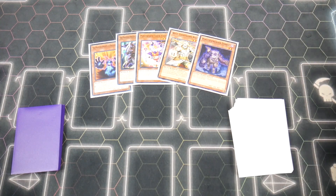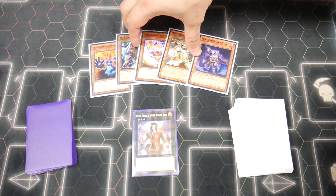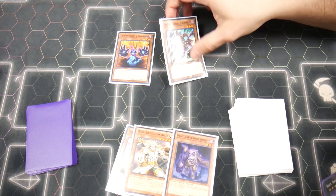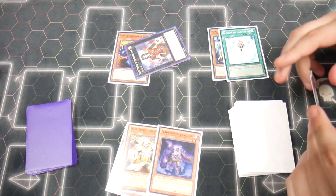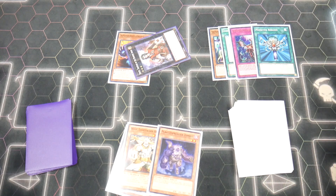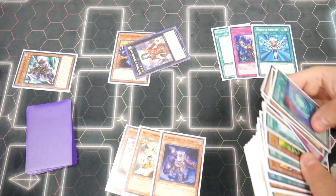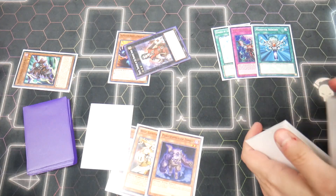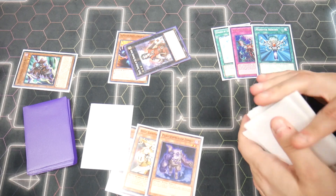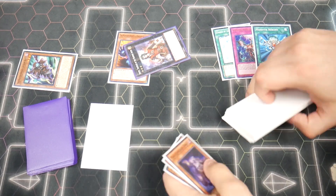Alright, it's not fantastic by any means, but this hand is the reason we put Dante in the extra deck — specifically for this application. Normal, special, overlay to Dante, detach. We're going to mill three cards. That's unfortunate — but we are going to activate this and set a Fogblade, then pass. Not the worst turn in the world, could be a lot better obviously. Next turn, this will be in the graveyard, and maybe depending on what else we've got we could explode. That's it for test hand one.